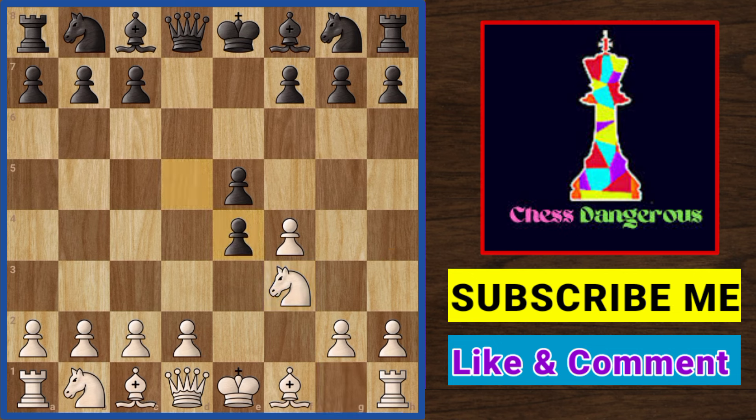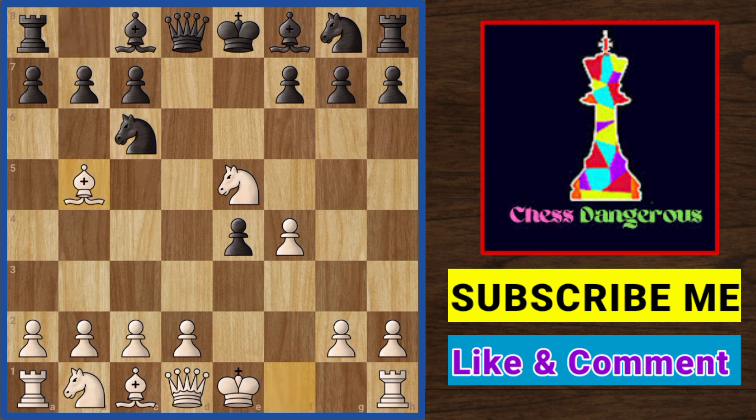Pawn takes, knight takes, and Black offers a knight exchange. White does not take immediately — instead he brings out his bishop, pinning this knight to the king. Now look, he has two attackers but only one defender. Black should be doing something about this.